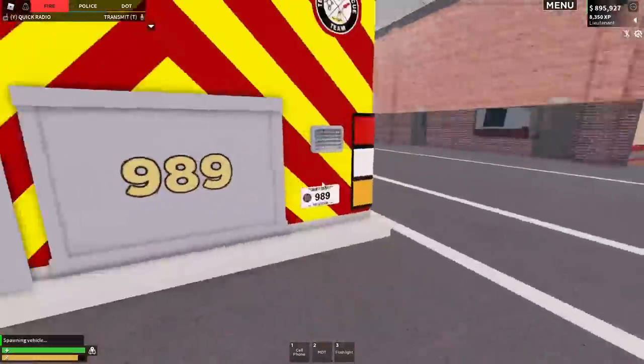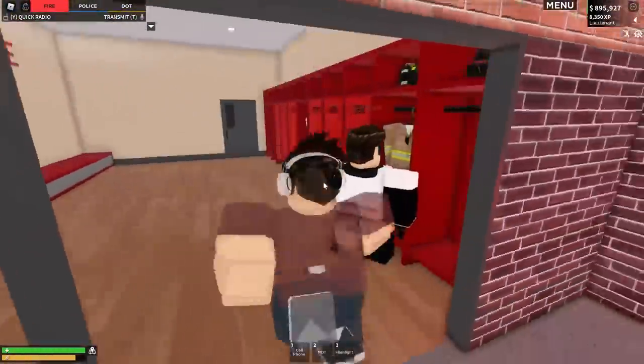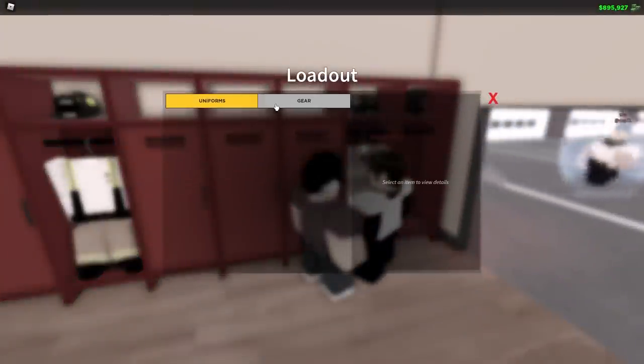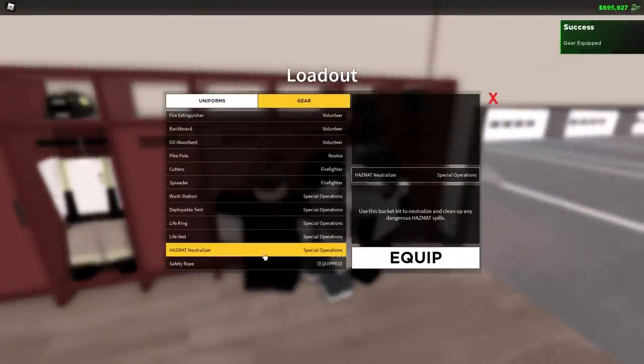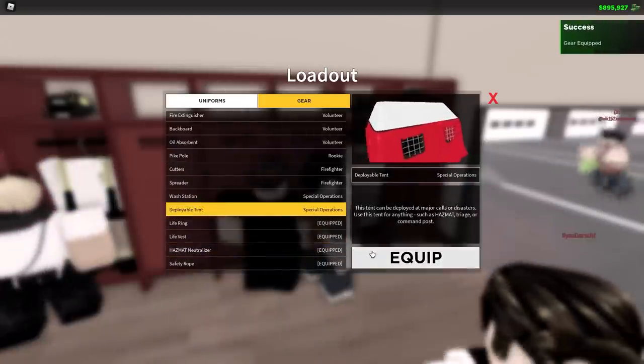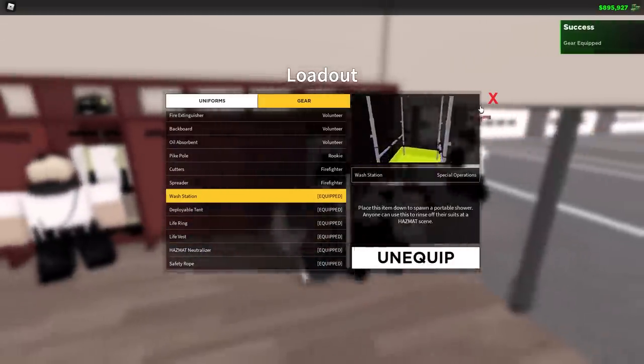Going over to the equipment lockers, we've got quite a few new tools from this game pass: a safety rope, hazmat neutralizer, life vest, life ring, deployable tent, and wash station. There's a lot here - let's go put these down and check them out.